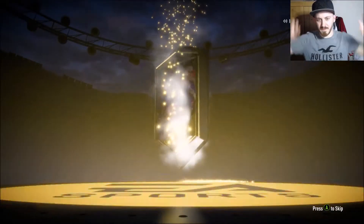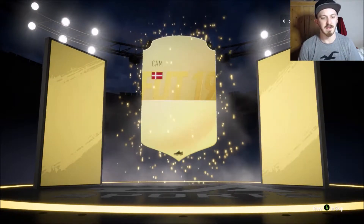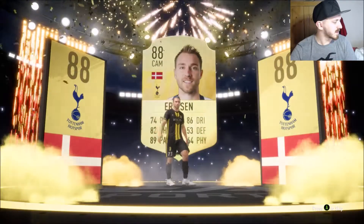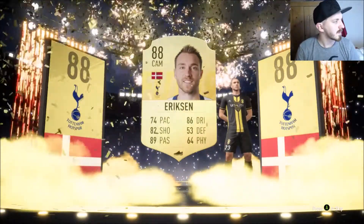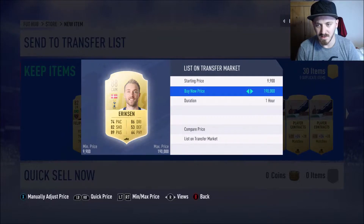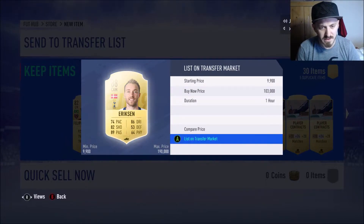We start off with a walkout - come on, be a big one! Christian Eriksson! That's not bad at all. Let me check his price... Christian Eriksson is worth 105k! We've pretty much made half our money back on that SBC. I'm going to sell him instantly - listing for 103k, hopefully he sells straight away.